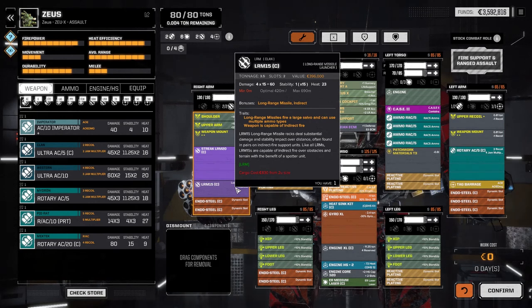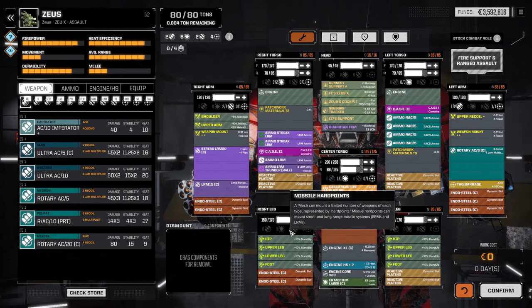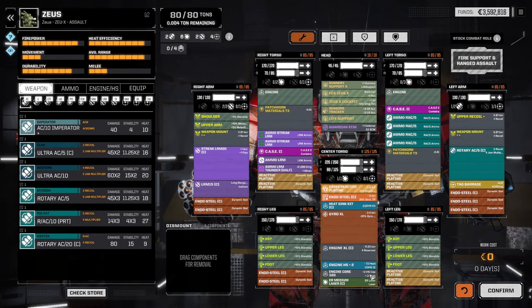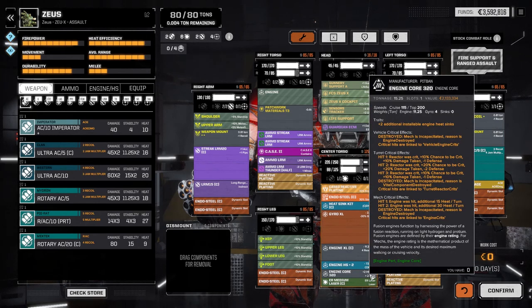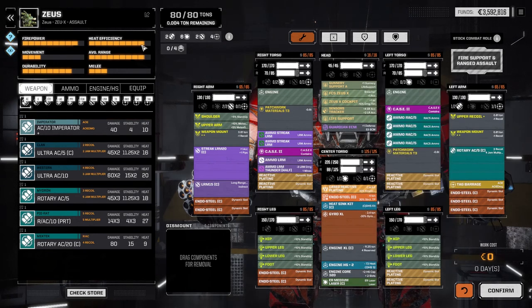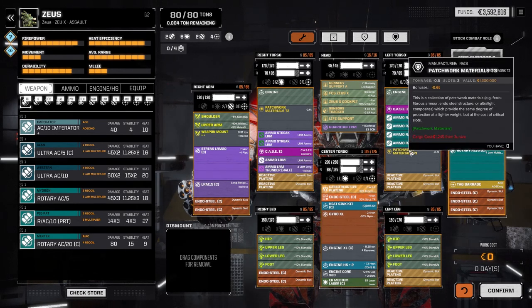We also put an LRM-15 in here — it was really lightweight. I toyed around with adding additional weaponry, but with the limited weight left over plus the heat sinking I could afford, I had to drop the core from a 330 back to a 320 — we needed the weight for extra heat sinks. I also dropped the plus-2 heat sink kit. Our heat is actually pretty neutral: 72–77.